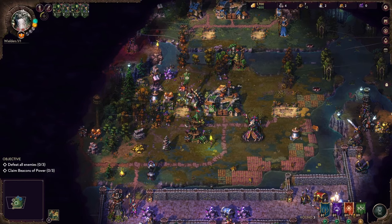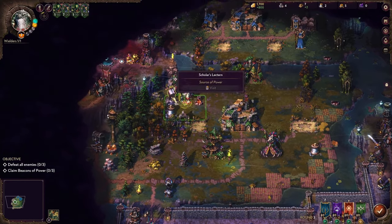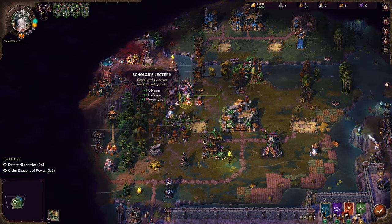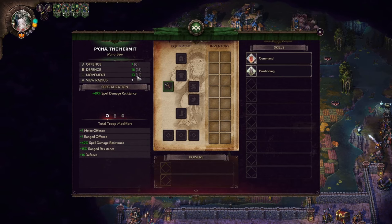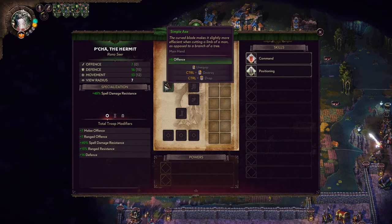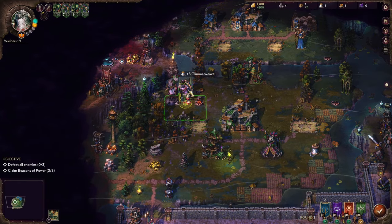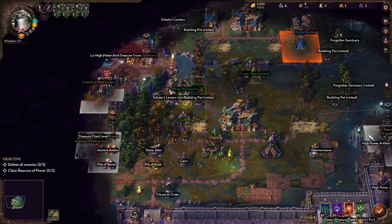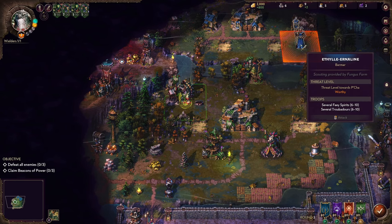We have some amber. Plus one offense, defense and movement — most importantly. Now we have 13 movement. A one-handed axe gives us plus six offense — we need offense if we want our ranged troops to actually deal some damage. Worthy. Faces, spirits and troubadours.